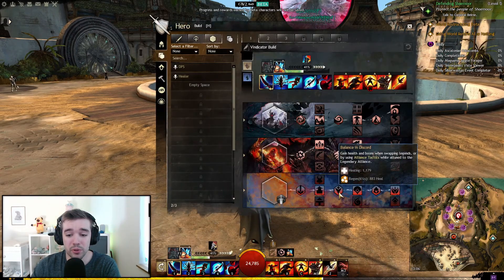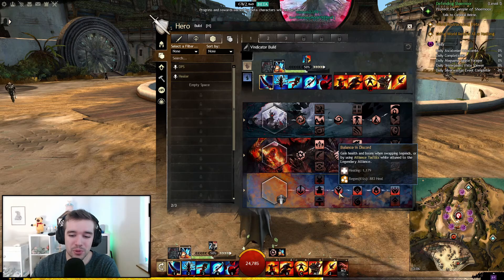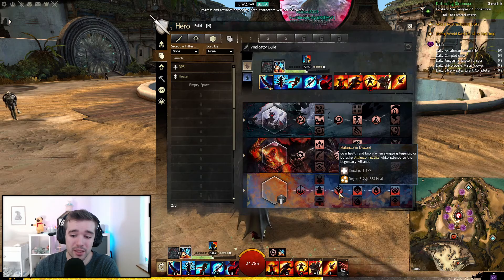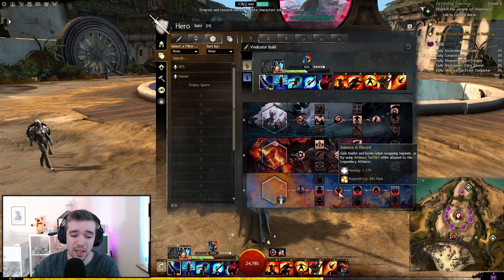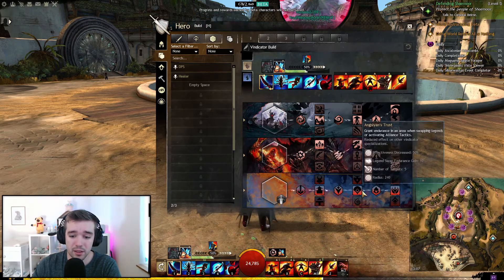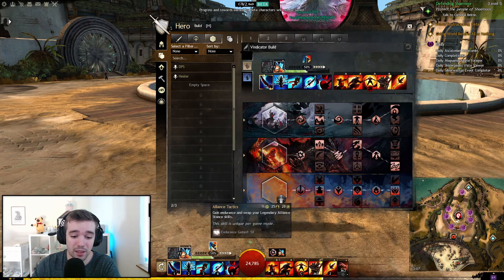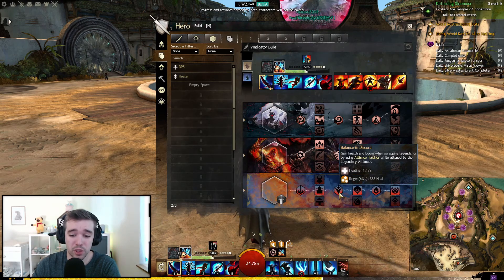Balance in Discord: gain boons when swapping or using Alliance Tactics. Testing this — when I use a spell and swap, I'm also getting healing and regeneration. That's insane — you're getting 1000 healing and regeneration just from tactic swapping.